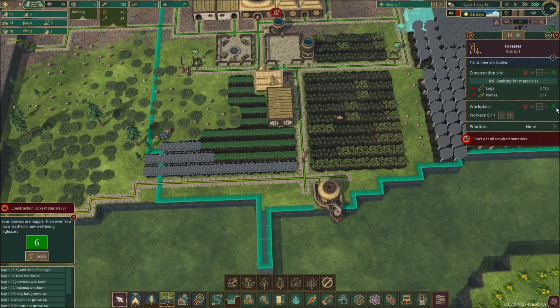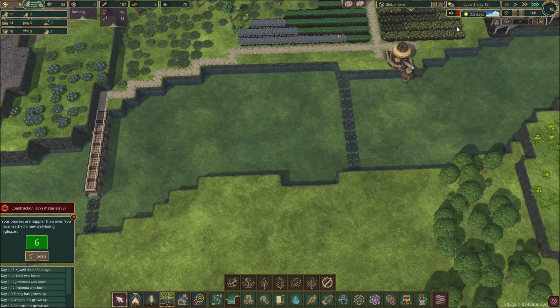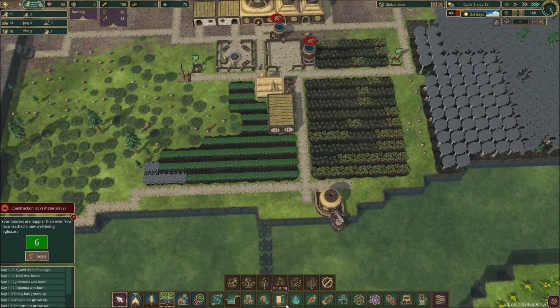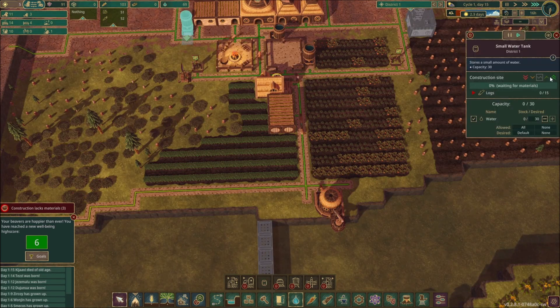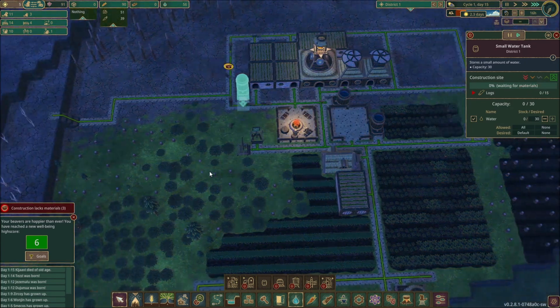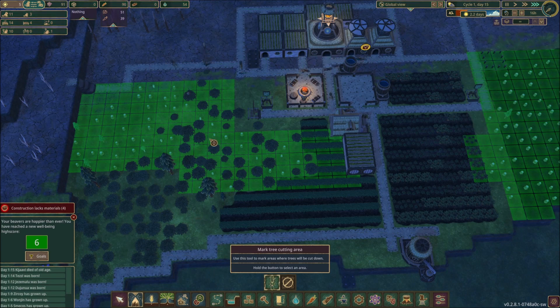Once I get the forester up and going we'll have someone to work it, which is cool. Let's speed that up a little bit — I'm going to take this as highest priority. You can see this red — it's saying there's going to be 2.5 days until this drought hits and you're going to need water. We're starting to run low — hold on, cut trees!